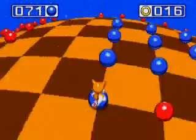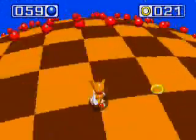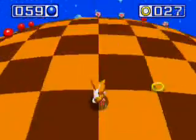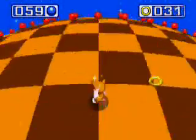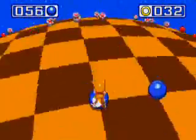Because, correct me if I'm wrong, but if I recall correctly — Tails has no super form with just the chaos emeralds. You need all the super emeralds to transform.